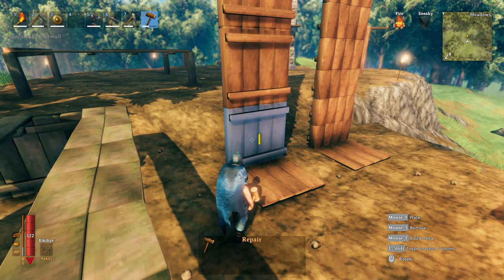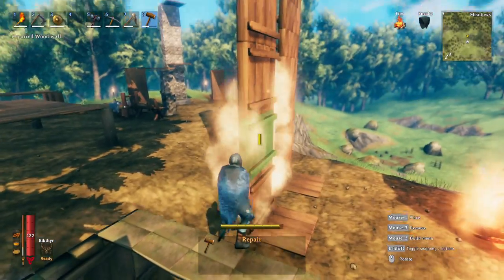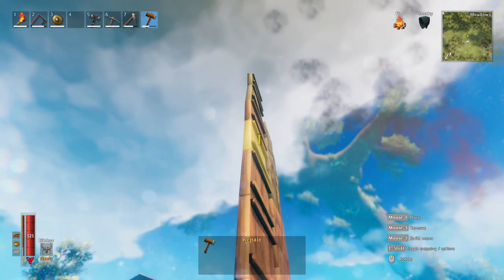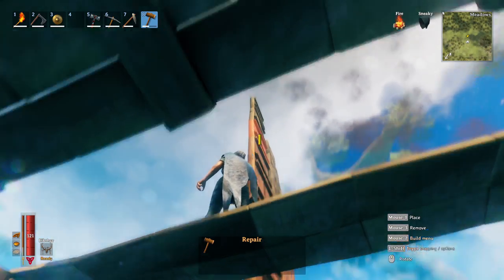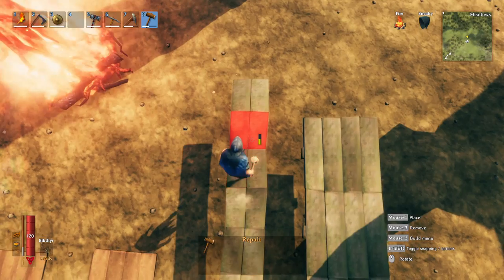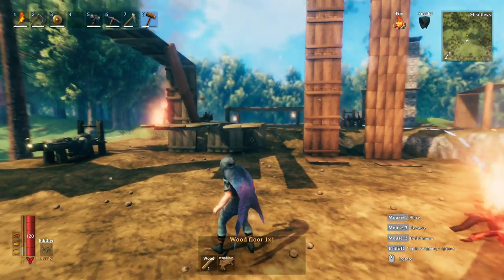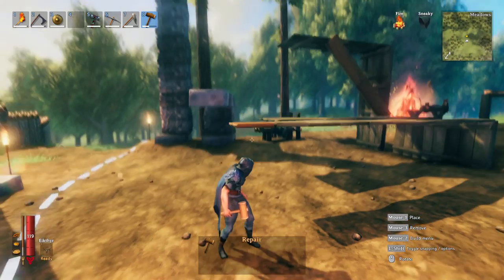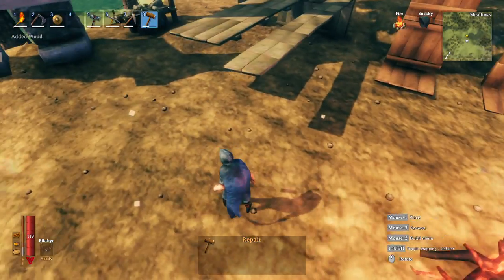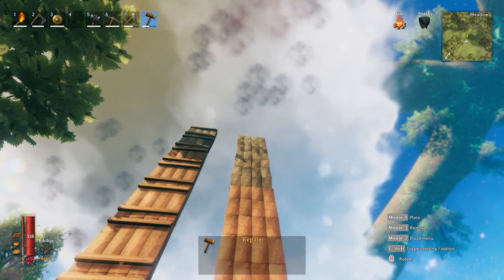Blue means foundation — it's touching the ground and has 100% support. As we move away, the color changes: blue becomes green, then a darker green, then yellow, then orange, then red, and finally super red. Past that super red, you cannot continue to build. If you snap another piece on there, you can watch it go through the colors as the game registers stability, and then it falls off. Those top half-wall and full-wall pieces in red cannot be built on top of.